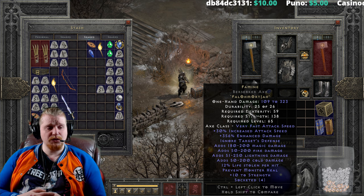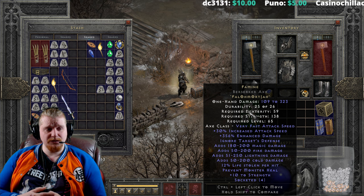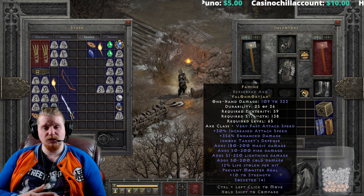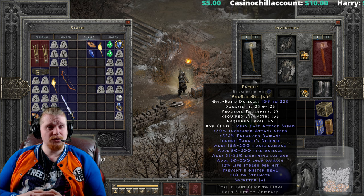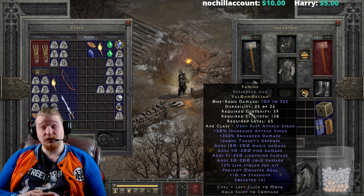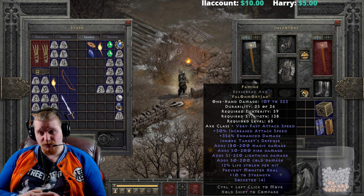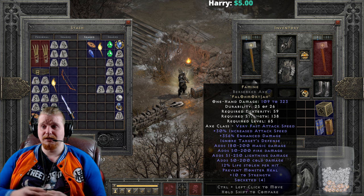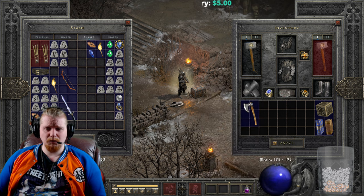We have 12% life stolen per hit, which is a massive amount of life steal considering the weapon has pretty nice damage. We also have Prevent Monster Heal, which is absolutely great to prevent monsters from regenerating. However, it does not work on Ubers — Uber Diablo, Uber Baal, Uber Mephisto. I believe it also does not work on Uber Duriel, Lilith, and Uber Izual, if I remember correctly.